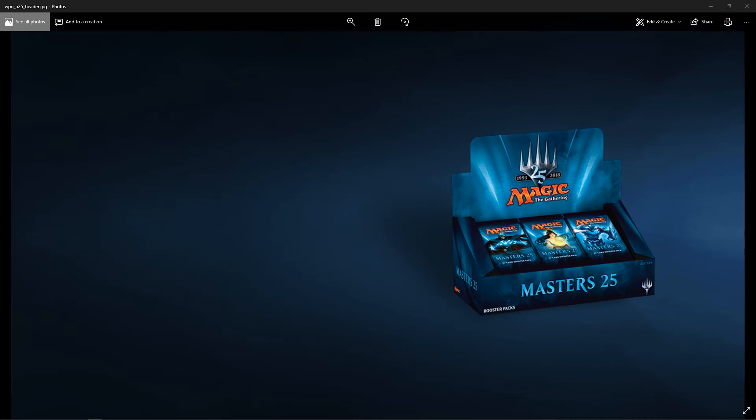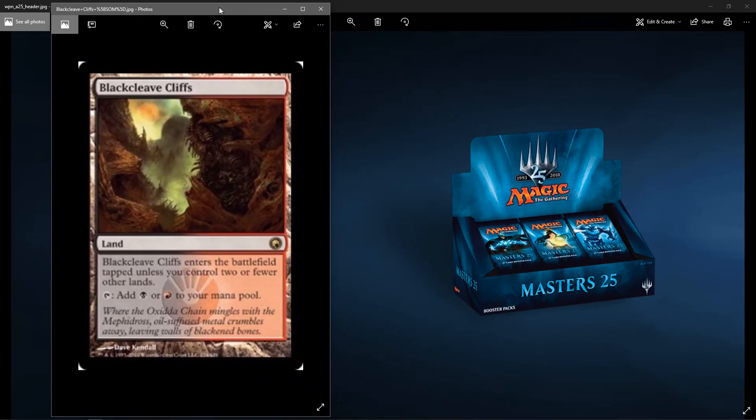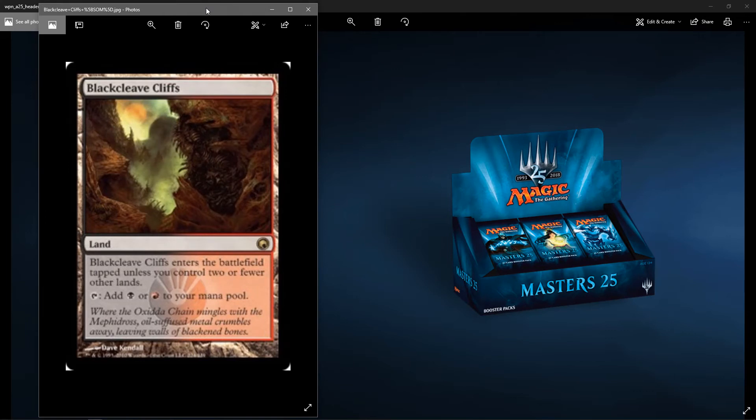Now let's move on to the good stuff — rares. First, we got one of the Mirrodin block lands. I chose Blackcleave Cliffs. I think right now it's sitting at $45 and hasn't been printed since then — only once. From what I've seen with the Masters sets, there's always pretty strong lands, like the Fetches in Modern Masters 2017 or Horizon Canopy in Iconic Masters and stuff like that. So we'll go there.